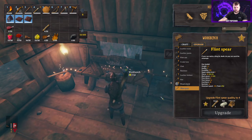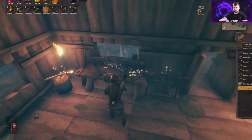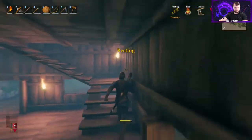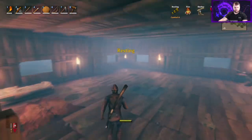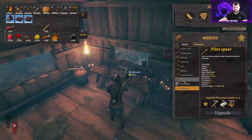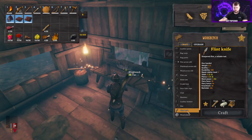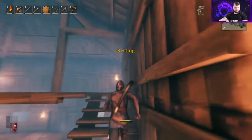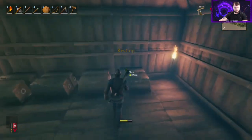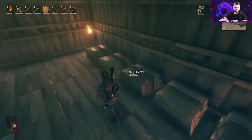The flint spear says it can be upgraded to 4-star — I don't think we can do that on this bench. We need flint, scraps, and wood. If the star is flashing, it means our bench isn't high enough level, so we can't do that yet. We could go ahead and make a knife and see if it unlocks anything extra. That needs flint and more leather — but we don't have any more leather, so we'll wait until we kill some more boars.